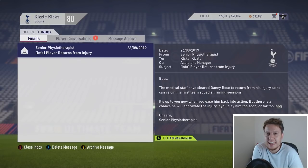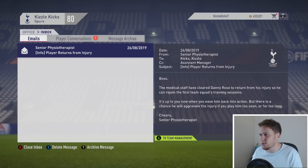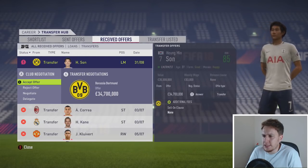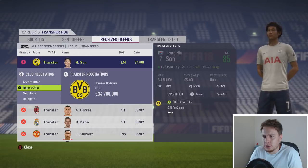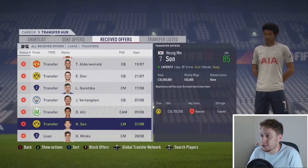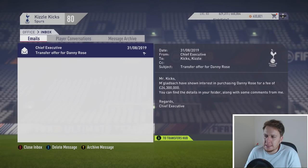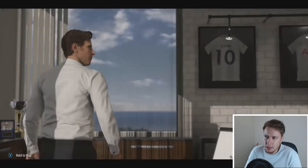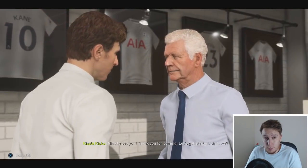We've got transfer deadline day next before we do any games. A lot of people suggesting that we sell Danny Rose, but I think he's still okay to do a job in the first team. I don't think left-back is an urgent area, I don't think we have any urgent areas where we need to strengthen. I could just see how we do in the first half of the season and save a big pot of money till January. Transfer offer from Borussia Dortmund - £34.7 million for Son. Not happening, I'm keeping him.